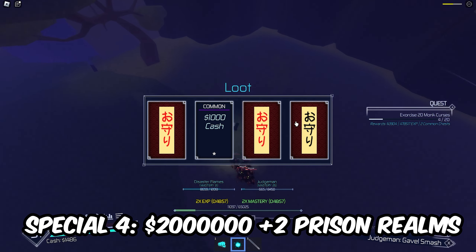There are also special grades. For special grade 4 you need $1 million and 10 Tsukuna fingers. Next up is special grade 3, which requires $2 million and 2 prison realms. I don't know how to get a prison realm right now and I don't think it's in the game yet, so once that is added I'll let you guys know.